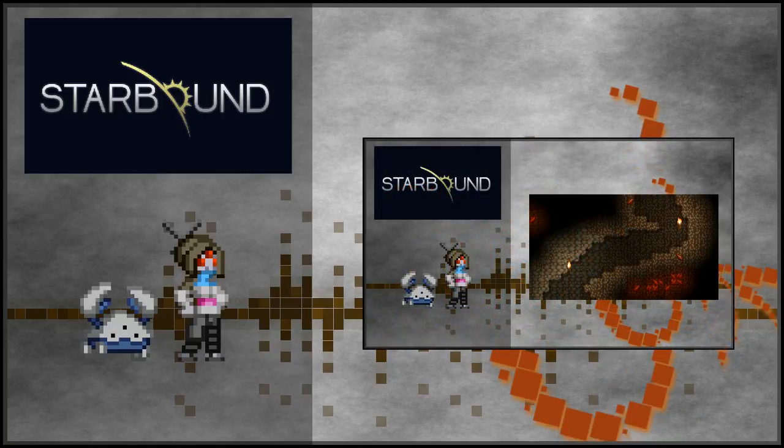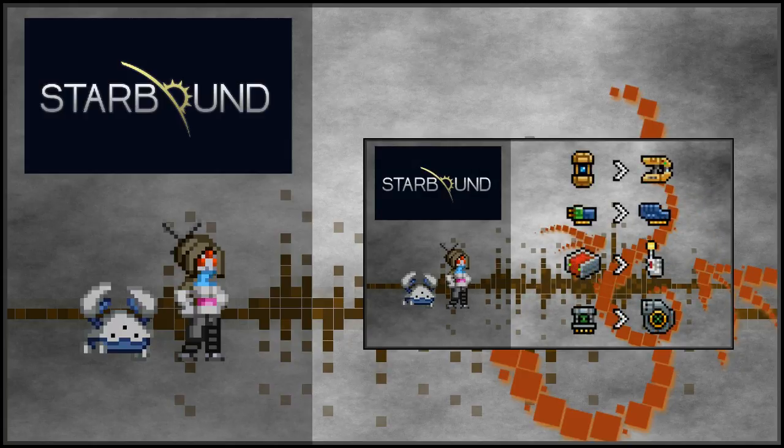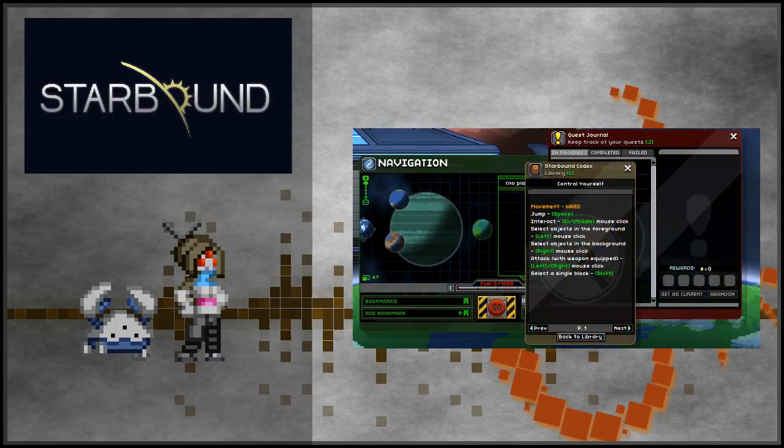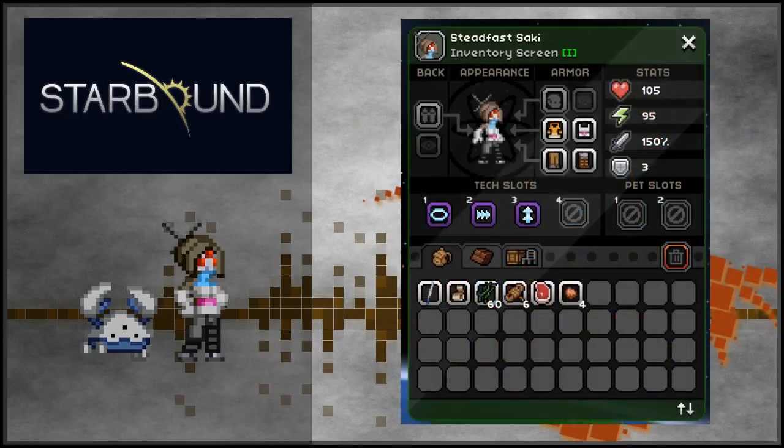First off, all of the changes listed in the previous video have been pushed through to this update, so go ahead and check that video out to catch up on some of the smaller features that have been added in. Many of the changes leading up to this stable build have just been little tweaks. UI interfaces now have separate colours so that you can tell them apart more easily.